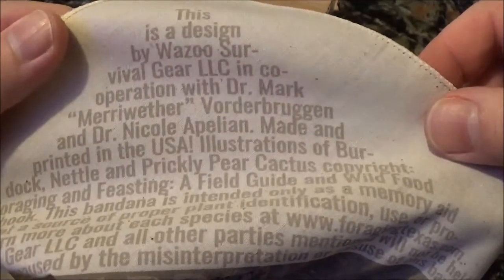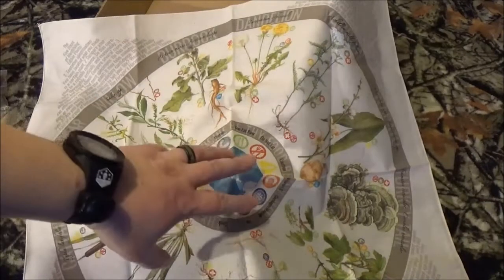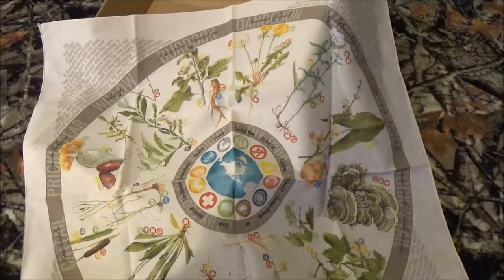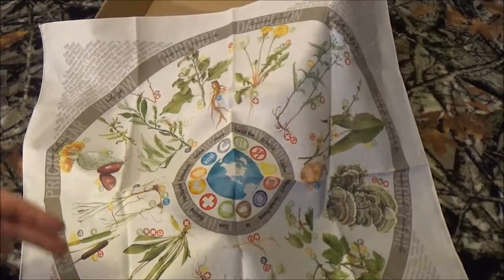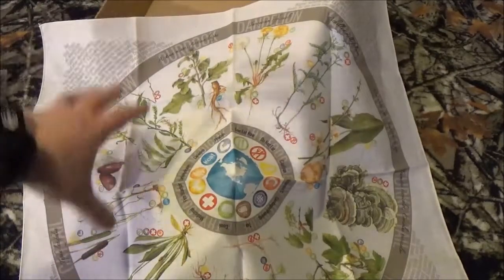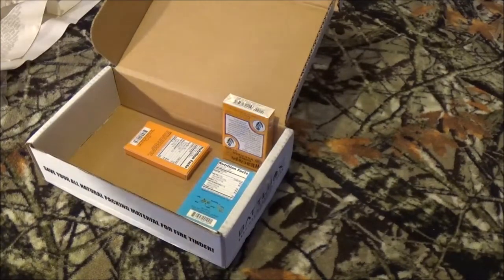Wazoo Survival Gear does a lot of testing on their stuff, so this is why I was kind of hoping this was going to be in there. To some people they may see it as a waste - I don't. First and foremost you have something you can strain water through, you have something you can use as a bandage, you have something you can put on top of your head to help soak up sweat. If need be you can cut off small strips to make charcloth, not to mention it's giving you a visual representation of plants that will keep you alive. Wazoo guys, if you're watching, thanks so much for letting it be included in this month's Battle Box - that is freaking awesome.